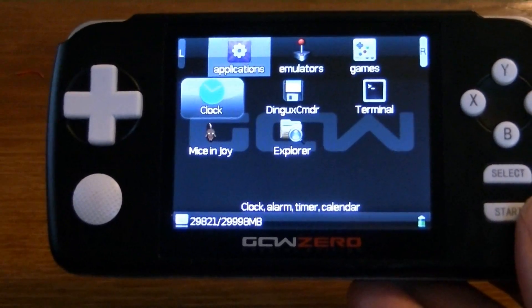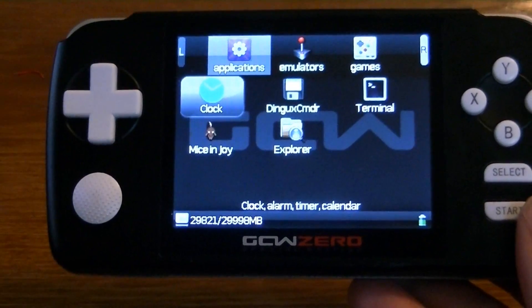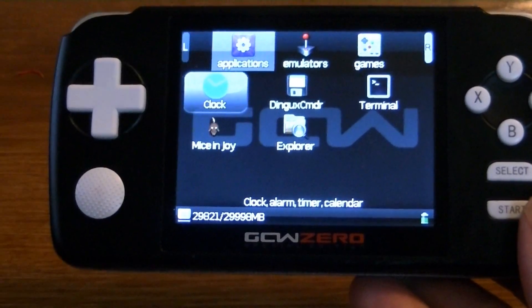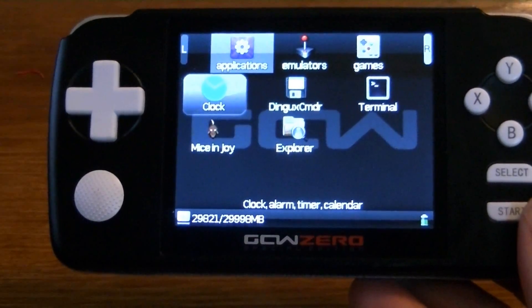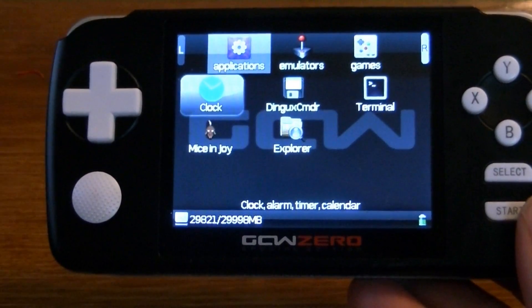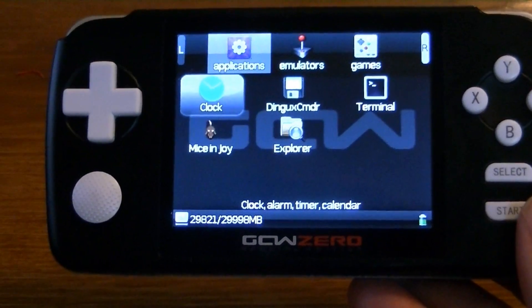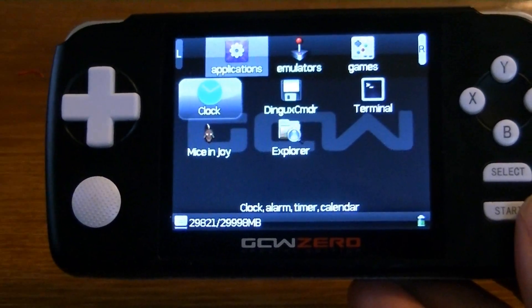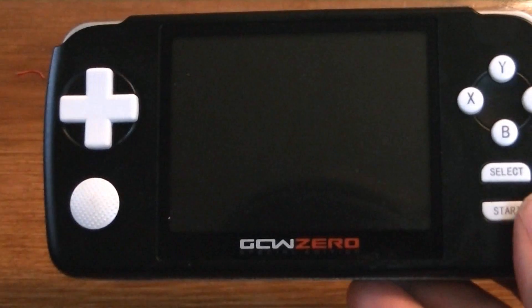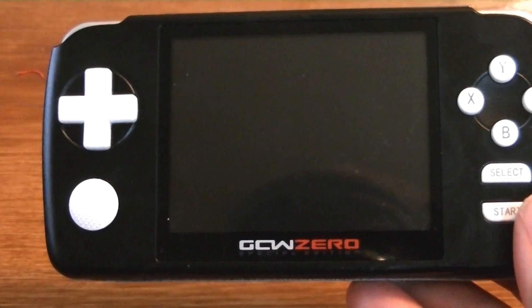Good news: the stutter bug has been squashed, and the framebuffer driver now supports 16 bits per pixel. What that means is applications that use this mode can now run natively, so SDL doesn't convert the video frames to 32-bit at runtime. It was previously doing this and eating about 50% of the CPU. Now all apps render at 16 bits per pixel, everything is twice as fast — about 60 frames per second on everything I've tried. It's really awesome, and I'm going to show you guys some games now.